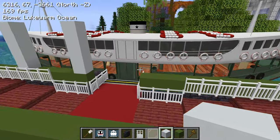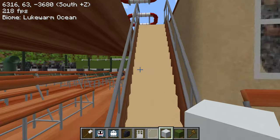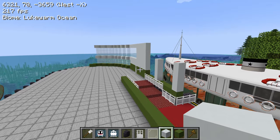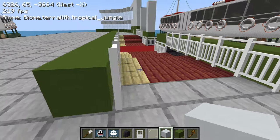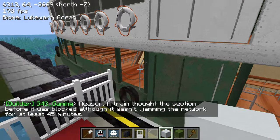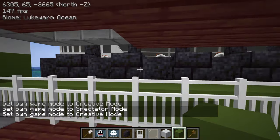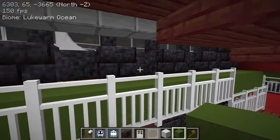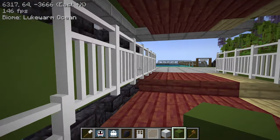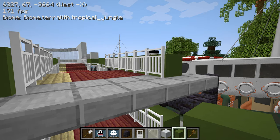In reality the upper deck is air conditioned - except the middle part - so it's a little more expensive, which is why there are separate fare categories. The stairway you see inside the boat is actually not accessible by the general public; it's for staff only to get to the upper deck. So the two decks are separate, and we're going to have to replicate that here as well.